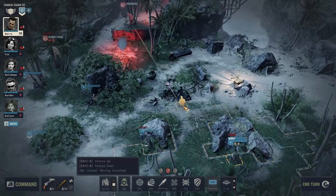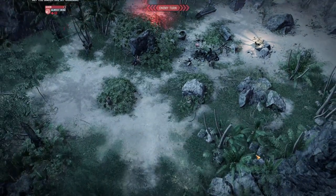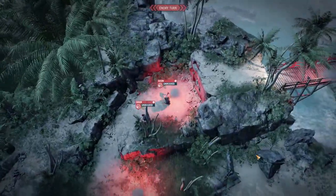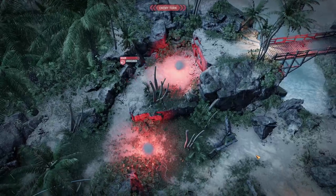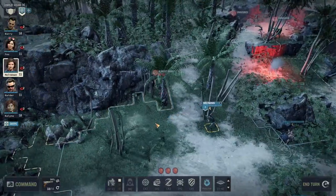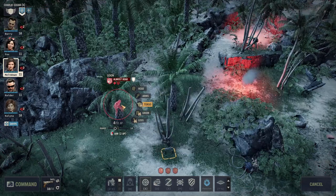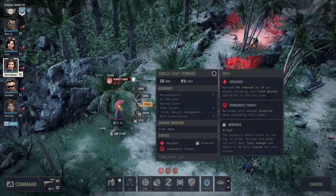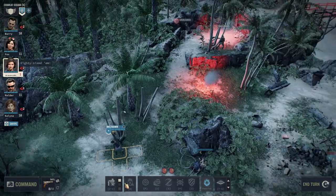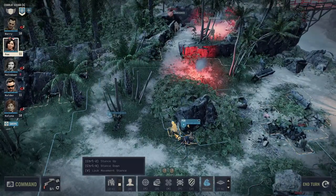We're going to move Barry carefully up front. You might notice I'm always trying to take one cover after another. The enemy didn't walk into our Overwatch cone, but that's okay. I give the enemy a lot of opportunity to attack me, but at the same time they don't hit us too much. Let's see if we can take a cheap shot — no, we can't. Let's aim that properly — he finally dies. Let's put Barry back into crouching position. Now we have these two guys up front.